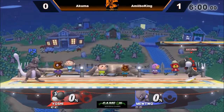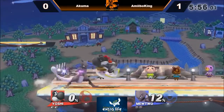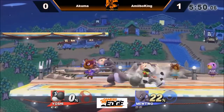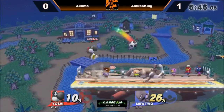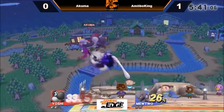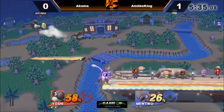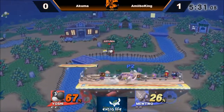Game number two, and Amiibo King stays with Mewtwo. Akuma actually switching to Yoshi. Good shields by Amiibo King — goes to the down tilt to stop the roll forward. Another down tilt into forward air this time, a third down tilt into up air. Nice dodge there, just walking to the side and dodging Akuma's entire attack basically.